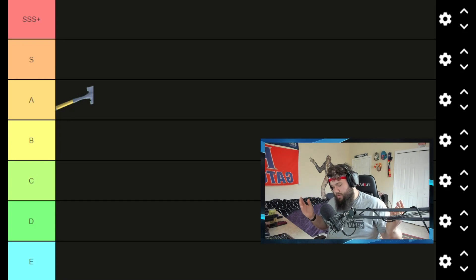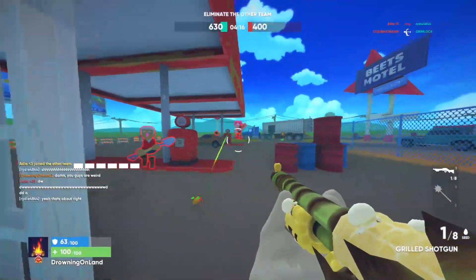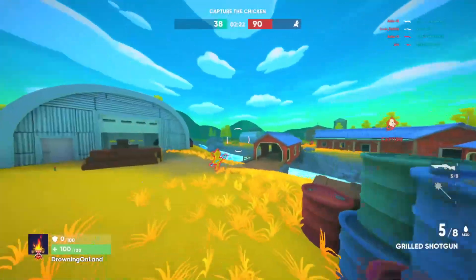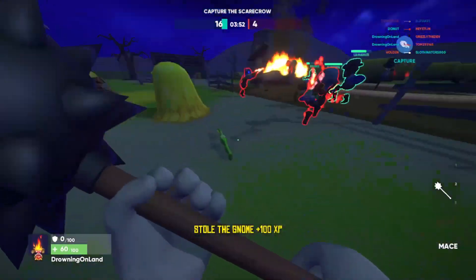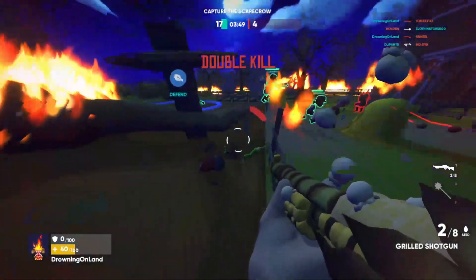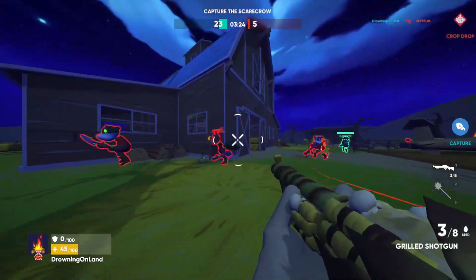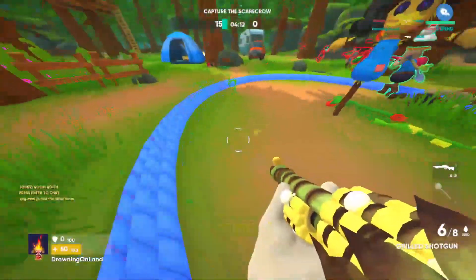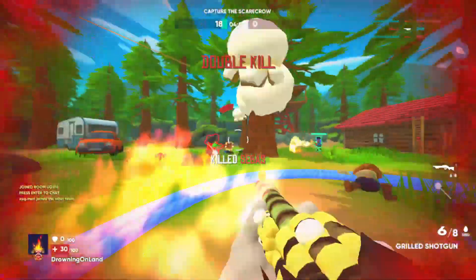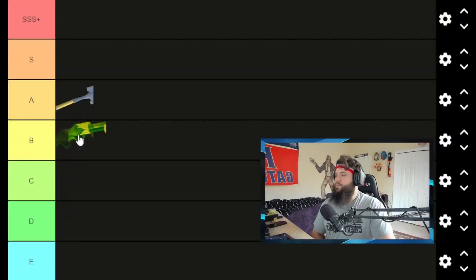The next weapon is one of the classic guns of the game — the classic shotgun. The shotgun is a close to short-medium range weapon; anything past that it's hard to land your shots, but you can still get kills if you're lucky. It's very good for close-quarter combat and packs a punch for how many bullets it holds. Personally, I have the most kills with the shotgun and it's just one of those weapons I always want to use.